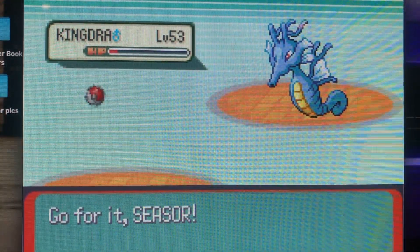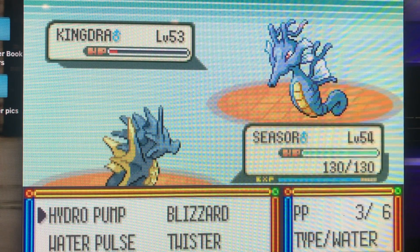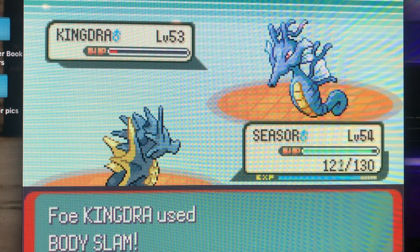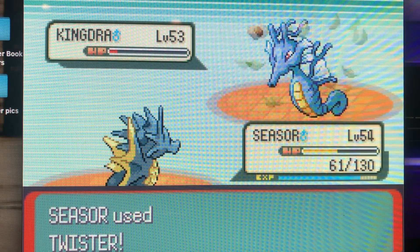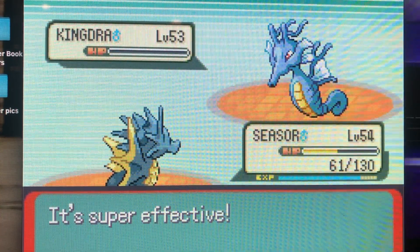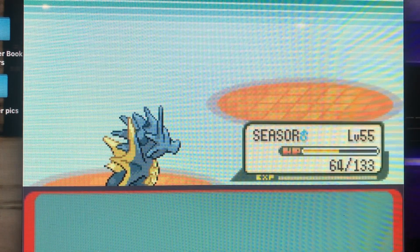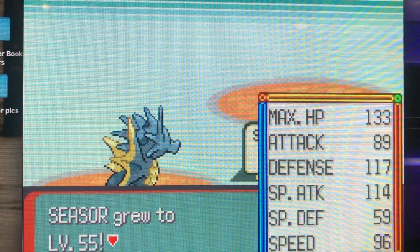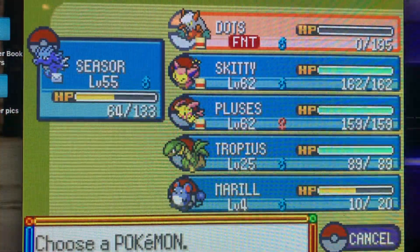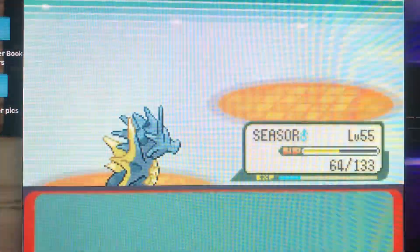Let's bring out Seedra — Kingdra's previous form — and see if a Twister won't knock it out. That's all we needed! Seedra levels up to level 55, 3,525 experience points. Flygon is next — that's Ground. Let's go for Skitty and Ice Beam. Shockwave is not going to affect Ground and Flying because of the Ground typing.